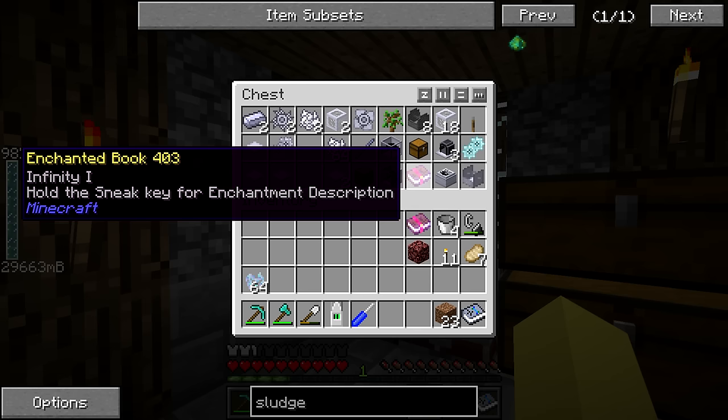We can actually use Infinity 1 on the woodcutter. Of course I could use this on a bow, but I don't really use bows. The next best thing is a woodcutter, because this is going to guarantee that it always replants a sapling — which is great, because you're not always going to have that luxury.